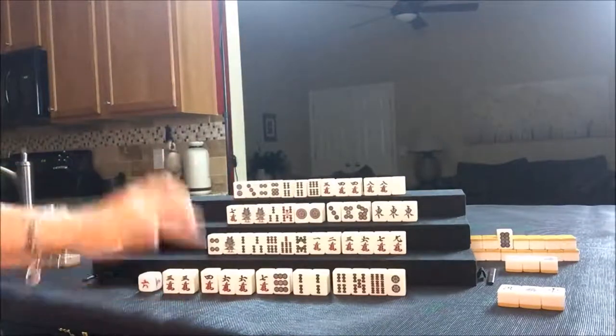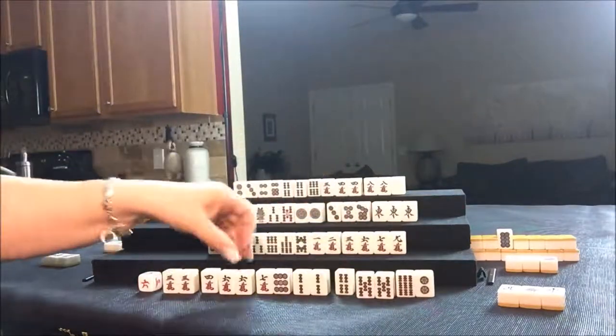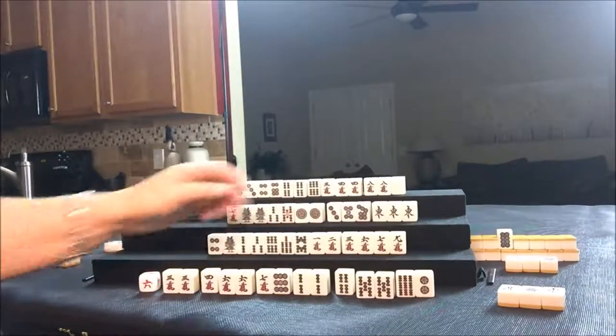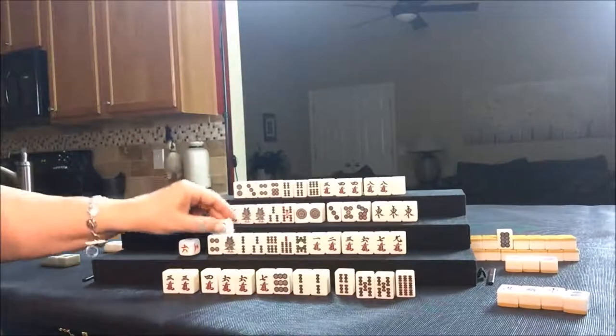Let's draw for East — five BAM. That's a good keeper for them; now they have another pair. All potential Pones. So let's discard this two dot for East and draw for South. Nobody can take that two dot, so we'll go ahead and draw. Five dot — we've got to use that.